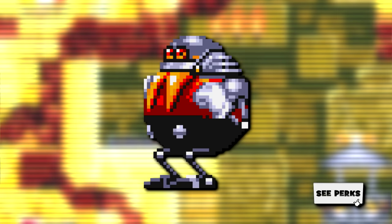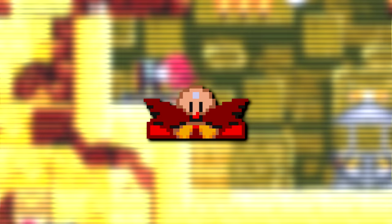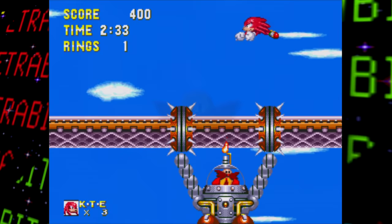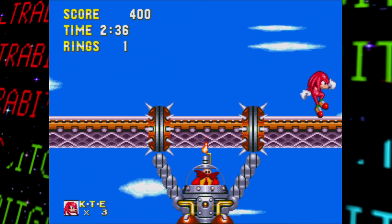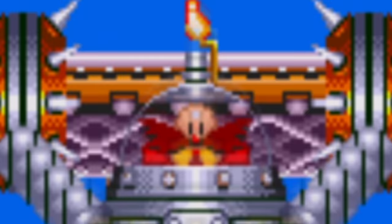There's also a stepping stone meant for Lava Reef Zone Act 2, an unused sprite of Egg Robo jumping — unused because Egg Robos never jump in the game — and a graphic of Dr. Robotnik's head meant to be used during the boss fight in Act 2 of Flying Battery Zone when the mech does its swinging attack. This sprite wasn't actually cut but goes unused due to a programming oversight, and like the projector, it can be forced into the game to see how it was intended to be used.